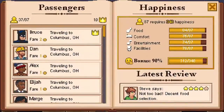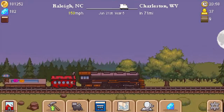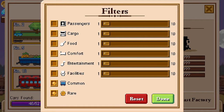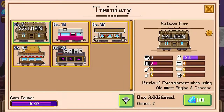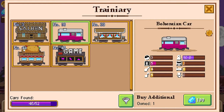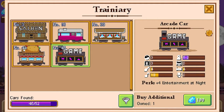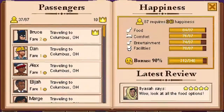Let's look and see what we have. We are low in comfort, entertainment, and facilities. So if we go into our trainiery and filter at the bottom there, we could go food, comfort, entertainment - let's go three of each, and see if there's a certain car that will fit that bill.